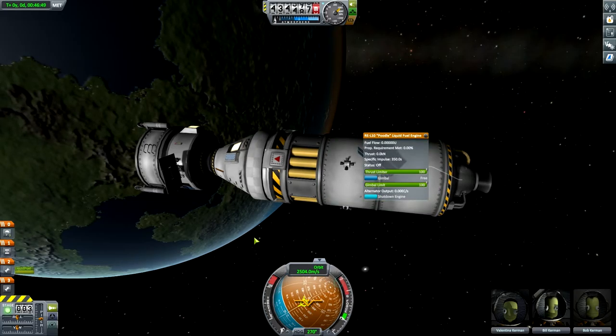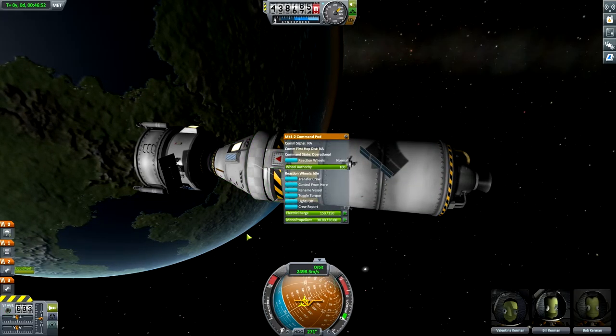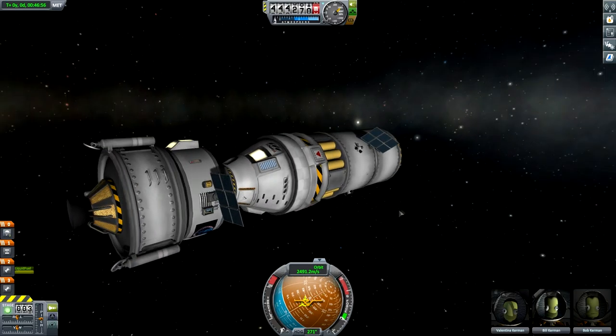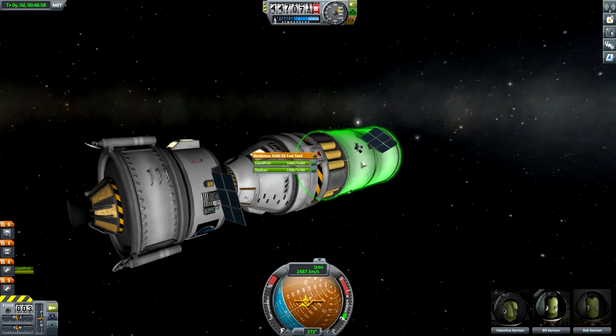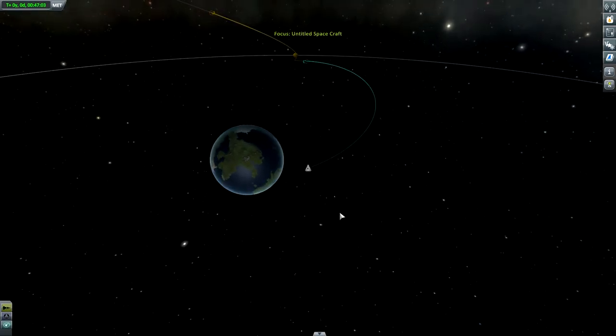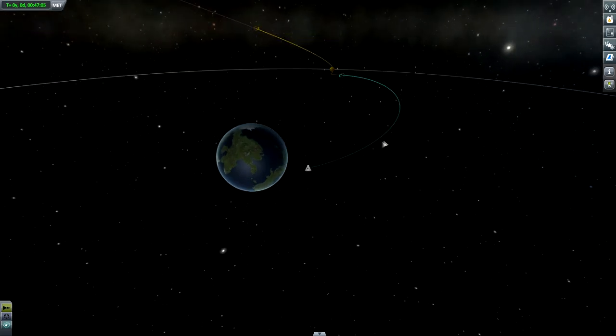There it goes — it pulls it in. No stability SAS or RCS needed, and now we are connected. What we'd like to do now is activate this engine. Then we want to control from that pod, make sure that we're facing this way. And we're all set — we have ourselves a full fuel tank, a full lunar lander.